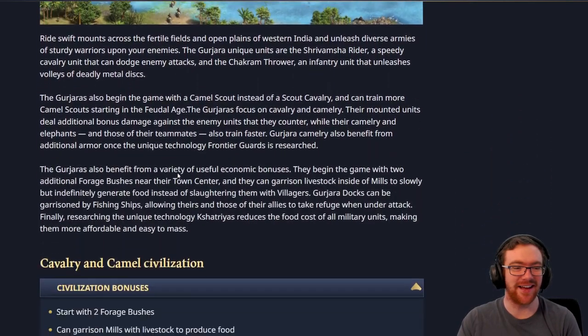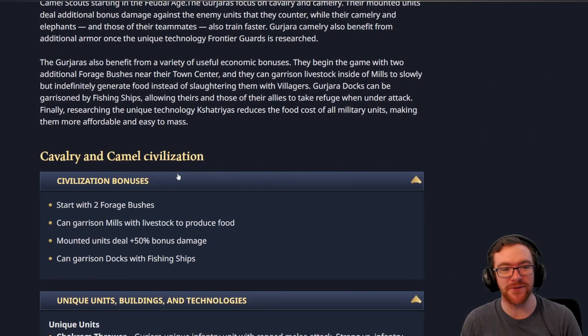Next we have the Gujaratis. There are two Forage Bushes as a bonus — I think that's pretty cool. Forage Bushes aren't exactly the most efficient source of food anyway, so having the additional safety without giving them anything too strong is nice. Garrison mills with livestock to produce food — so we might see some really different builds with them, almost as if they're implementing some AoE3 mechanics here, which some people might like and some may not. Mounted units deal plus 50% bonus damage, and it's very specifically saying bonus damage here.